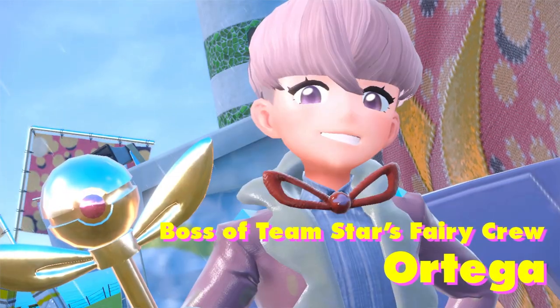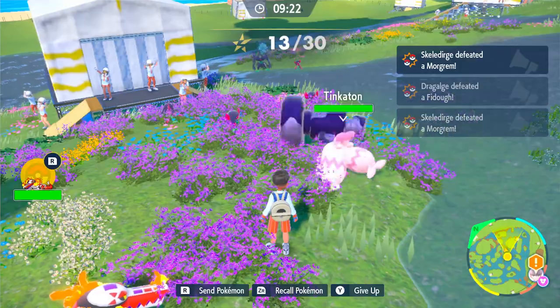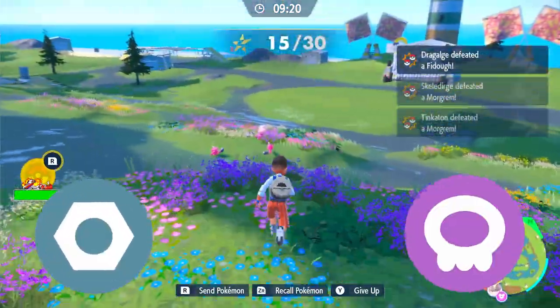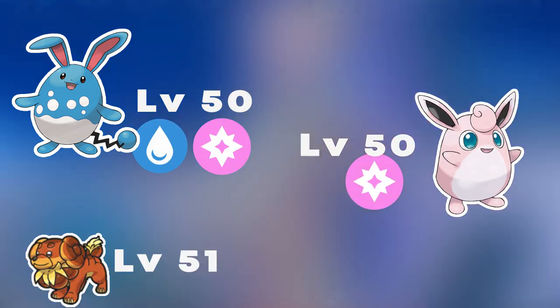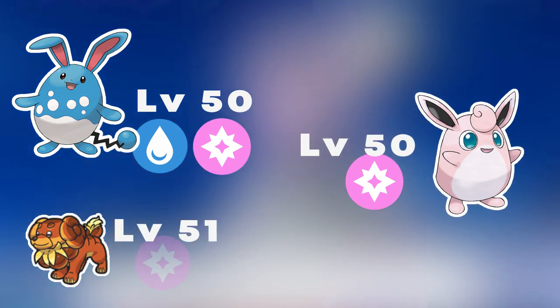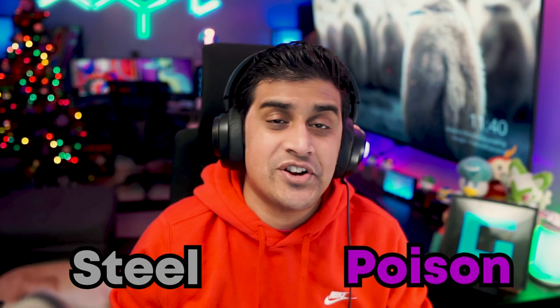The next Team Star fight is Ortega, who is part of the Fairy Crew. The pre-fight here is a little bit harder than usual — you fight a butler named Harington. He's going to have a Morgrem at level 48 and a Hatterene at level 49, which are easy Pokémon to take down with Steel types. After that, you're going to fight all the Team Star Grunt Pokémon, which should be pretty quick if you bring Steel or Poison type Pokémon. The Team Star fights are really just teaching you type matchups. Ortega's team, once you beat all the grunts, will be Azumarill at level 50 — a Water Fairy type — Dachsbun, which is the Dog Fairy evolution of Fidough, and the Starmobile as the final fight. Steel and Poison are your best bets for this fight.